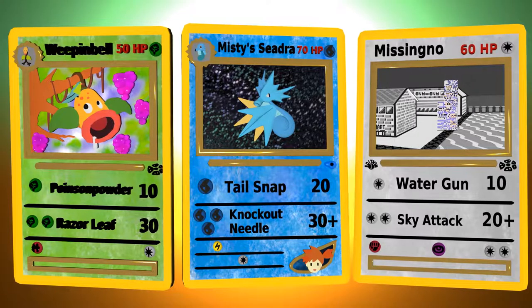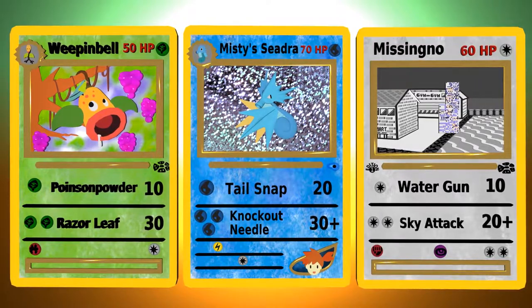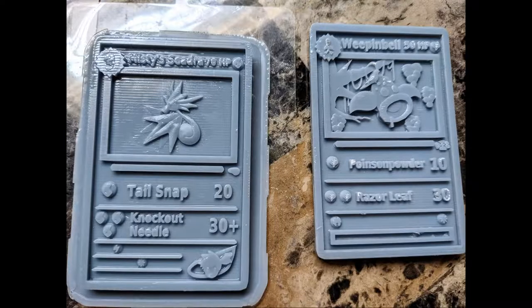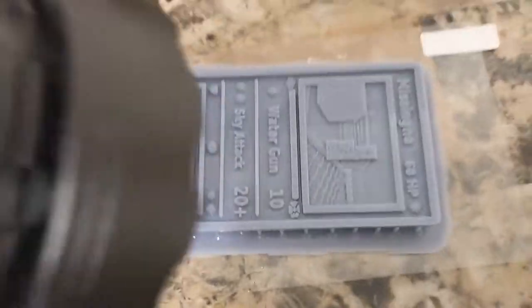Here are the completed 3D models. I like the forest scene behind Weepinbell here. And here are the raw prints. Let's time lapse the rest of the painting.